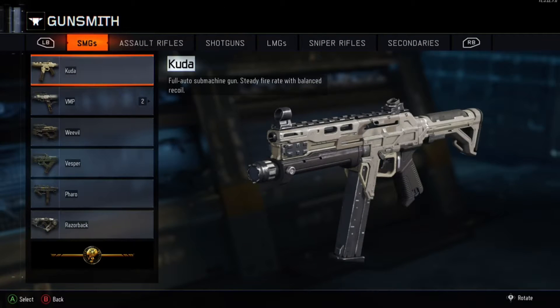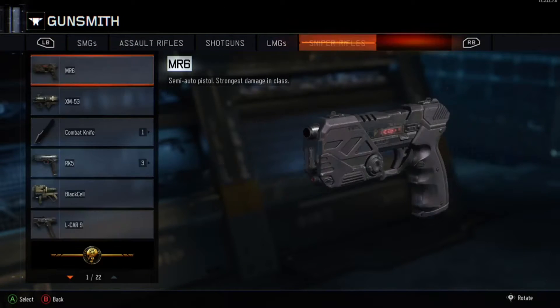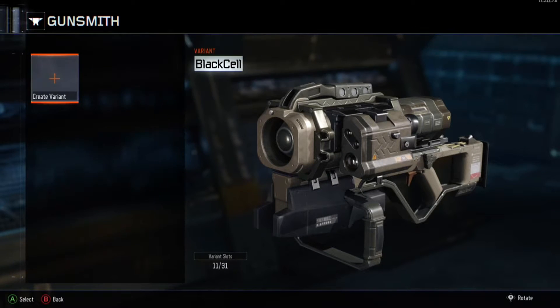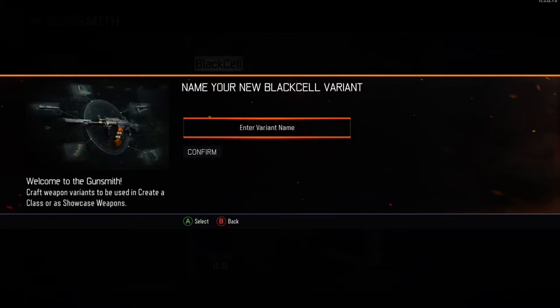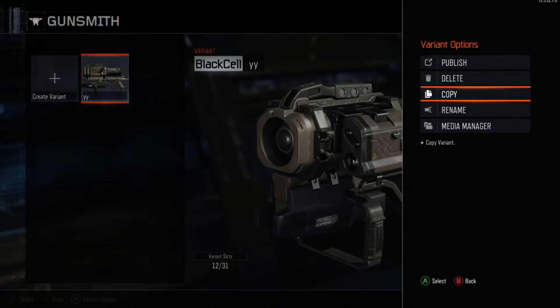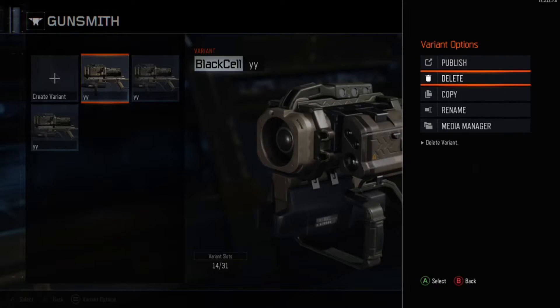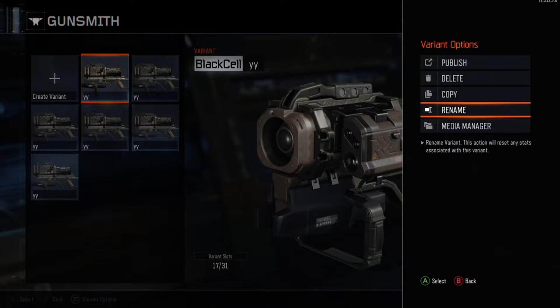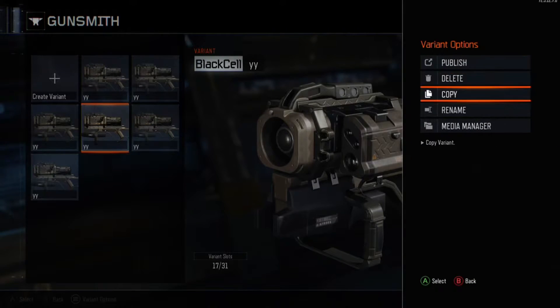Go to the variant that has the camo you're looking for. For instance, Black Cell — this has the camo I want. Come here, create a variant, press confirm, it doesn't matter what you name it. Then save it, and keep on copying it — copy, copy, copy — keep copying it.